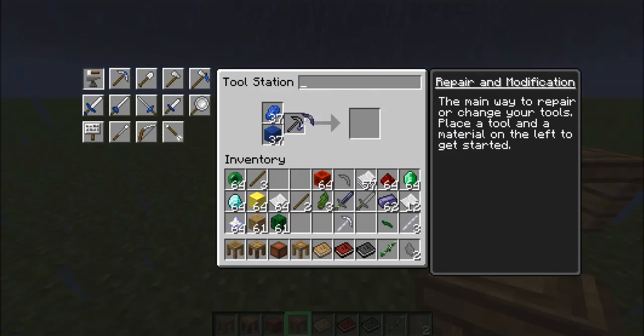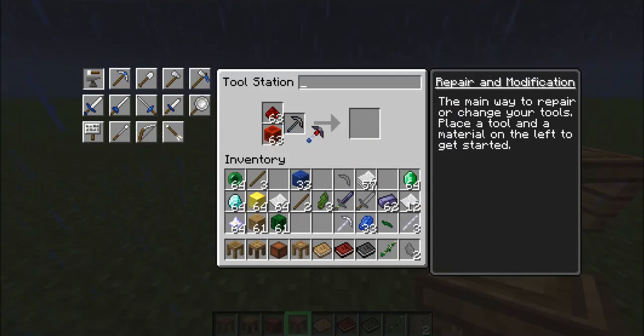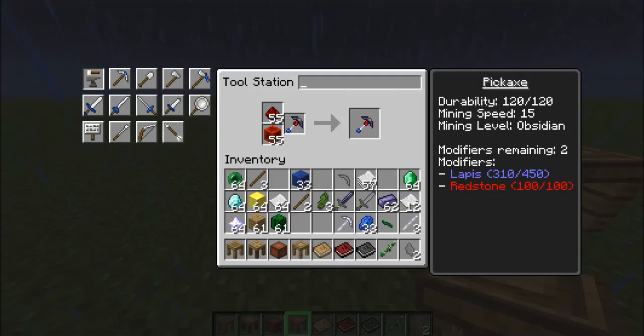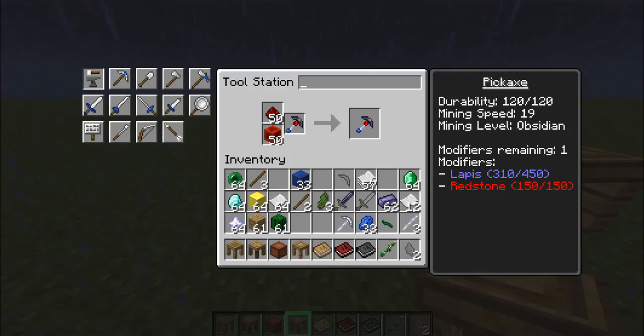Let's say you wanted to add redstone. Redstone works a little differently — it'll go up to 50 and then it'll actually use another modifier to add more on. As you can see, we went from three to two. So we're using an extra modifier every time we break that upper limit. You've got to keep in mind that you can run out of modifiers — as you can see, we're now completely out.